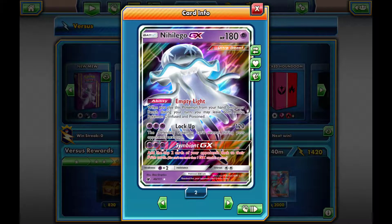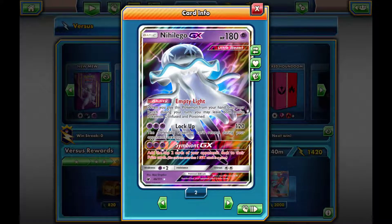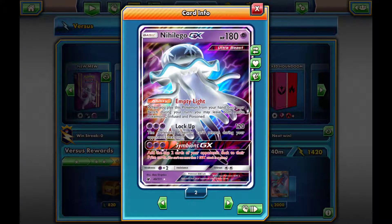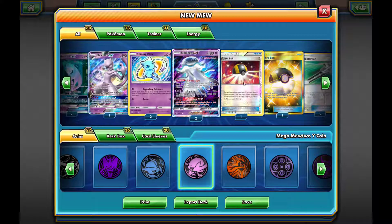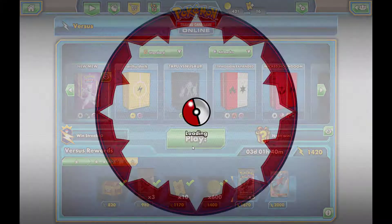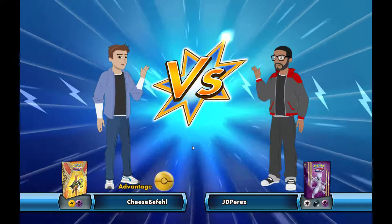It's JP Positive and we're back going in with my new Mew deck. I did add Nilago GX — 180 HP. I'm not sure if that's how you say its name, but it does have the Cymbion GX attack: add the top two cards of your opponent's deck to their prize cards. We're gonna try and make our opponent get two more prize cards. For anybody that's new, please remember to check out the description for all the awesome giveaways and content on my channel right now.